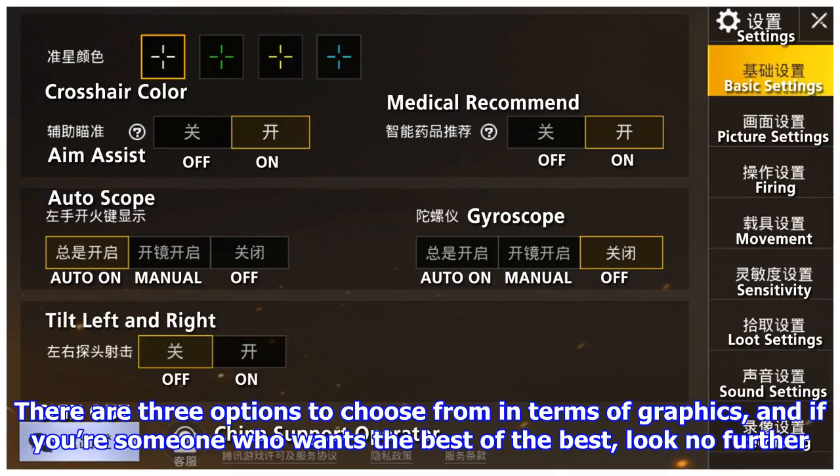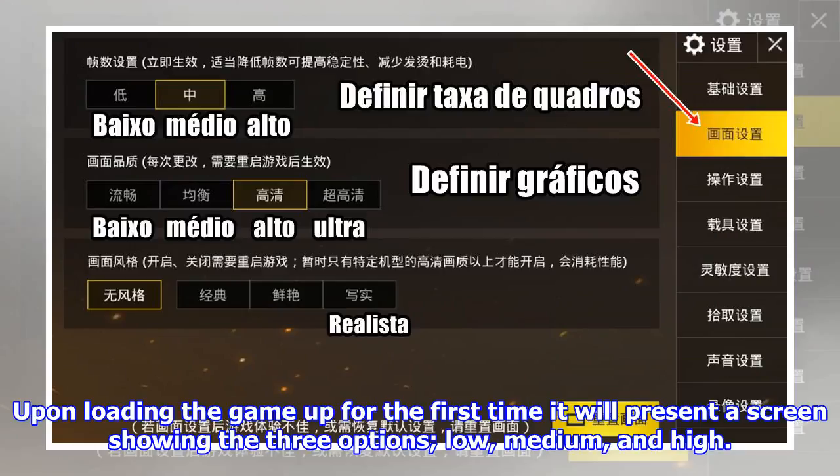There are three options to choose from in terms of graphics, and if you're someone who wants the best of the best, look no further. Upon loading the game up for the first time it will present a screen showing the three options: low, medium, and high.